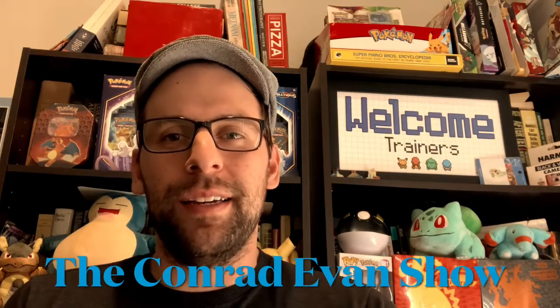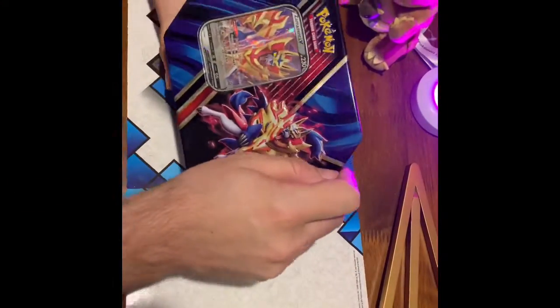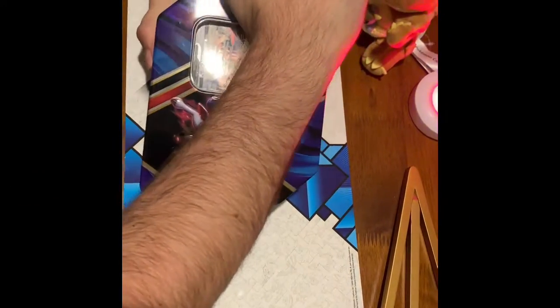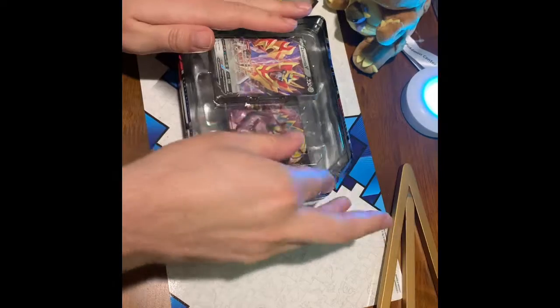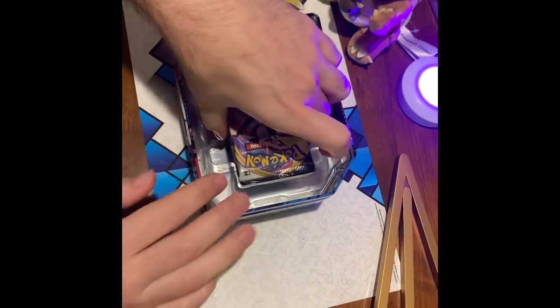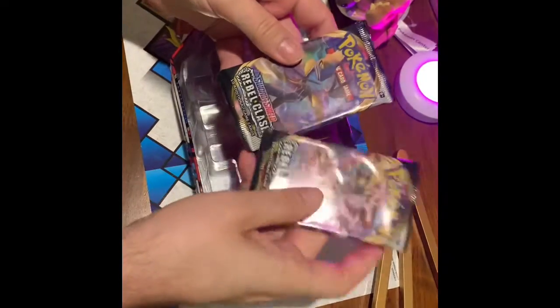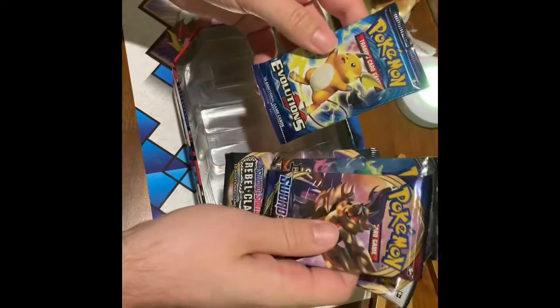What is up my con fam, it is Conrad Evan of the Conrad Evan Show. Today a little bit of a short opening with the Zamazenta Sword and Shield tin, and maybe a little bit of a surprise after opening that one. So let's get into those packs. Opening up the Zamazenta V tin, hopefully there's some good stuff in here including the Zamazenta V card. Packs include Rebel Clash, Rebel Clash, Sword and Shield base, Sun and Moon Burning Shadows, and a sneaky little Evolutions.